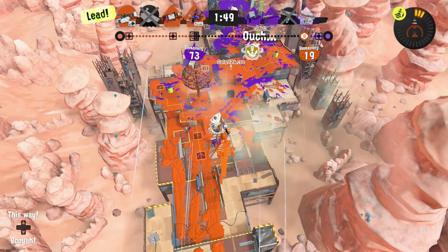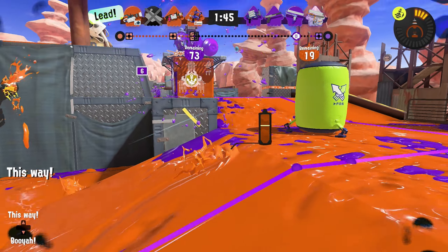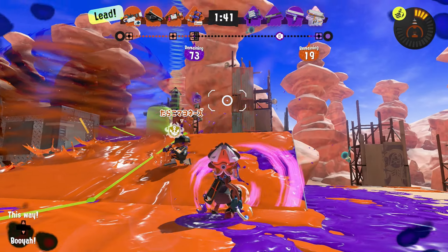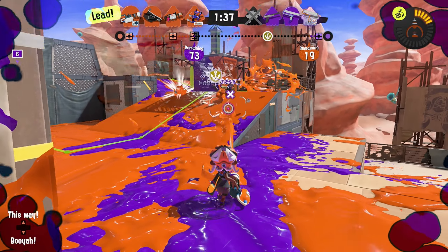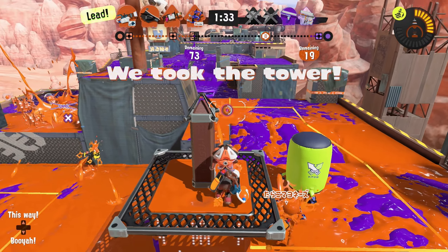I have stealth jump on, so if the enemy is far away from my landing spot they can't see it - really good for getting back into the fray. Especially if you have a frontline weapon, but even for me with the mini splatling it's good to jump and bring support right back in there.